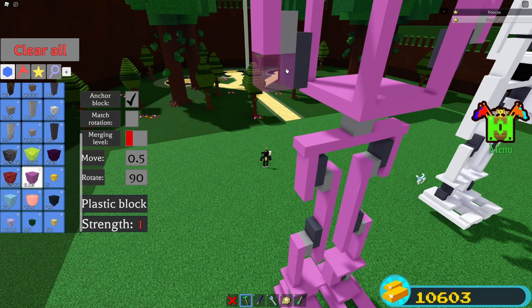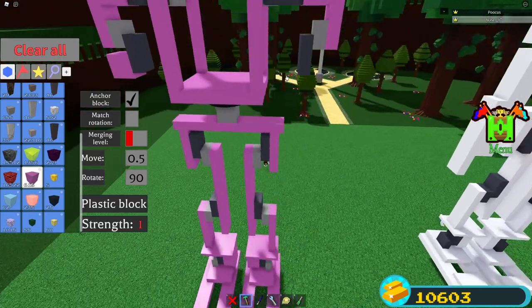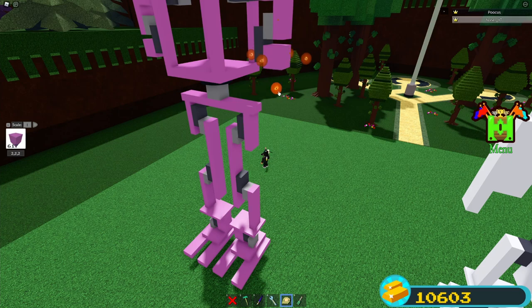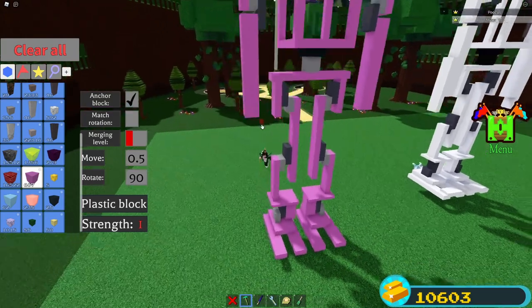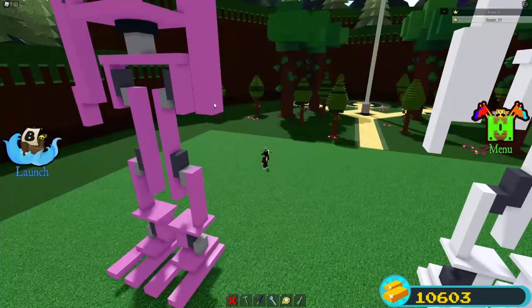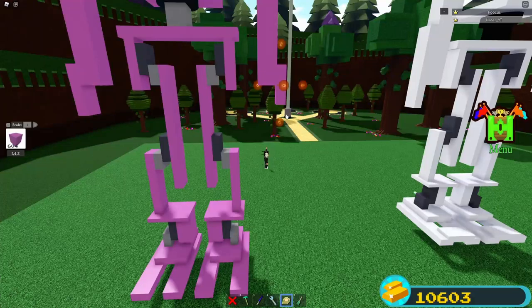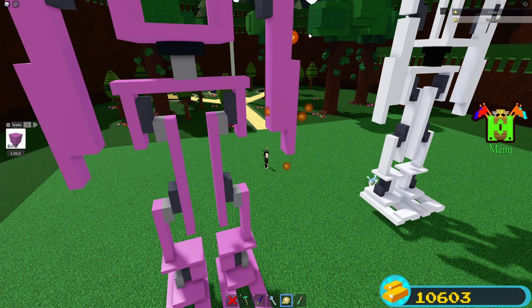Place a plastic block on the corner, one down, and do the same for the other side. Then scale it down to 12 studs on each side. Get another plastic block, place it on the corner, scale it in one time, then scale it down until five studs. Do the same for the other side — scale in one time, scale down to five studs — then scale it up until 10 studs.